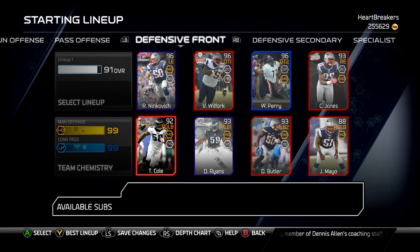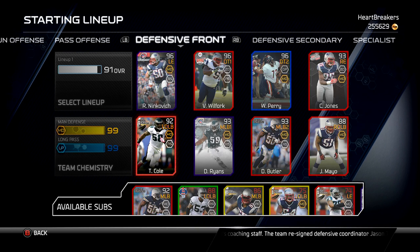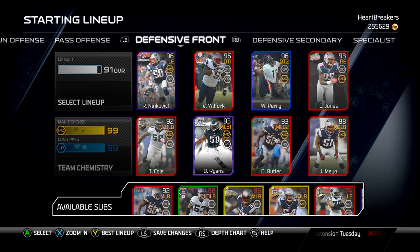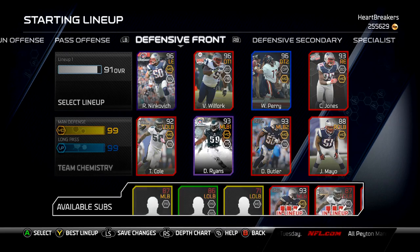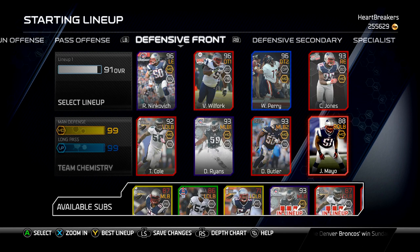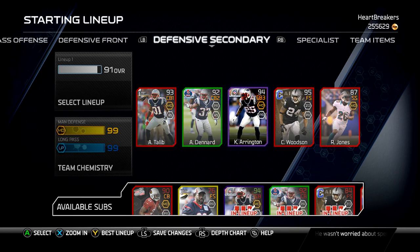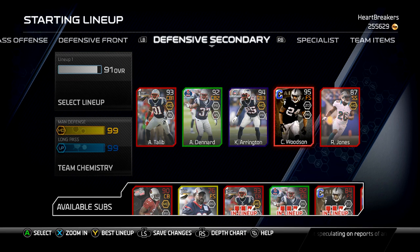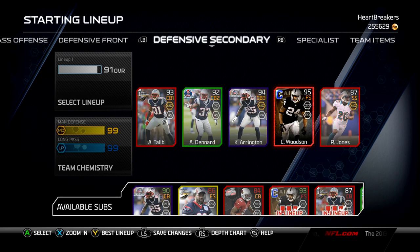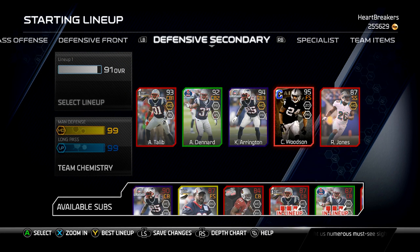On the defensive front: Ninkovic, Will Fort, Perry — I like William Perry. Chandler Jones Next Gen, Trent Cole — this is the Road to Playoffs card. I could have bought the playoff one but I didn't because it's not my chemistry. D'Amico Ryans playoffs, Donald Butler Football Outsiders, Mayo Base Set. Secondary: Tlaib, Dennard, Kyle Arrington, Charles Woodson. Rashad Jones is there until I get Brian Dawkins or Devin McCourty. I really want McCourty but he's so expensive — I'll get him eventually.